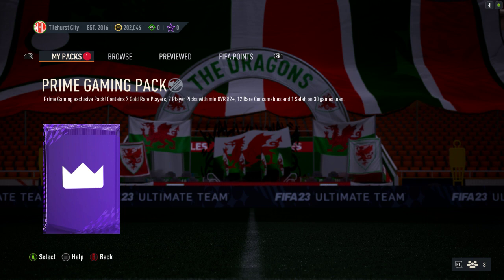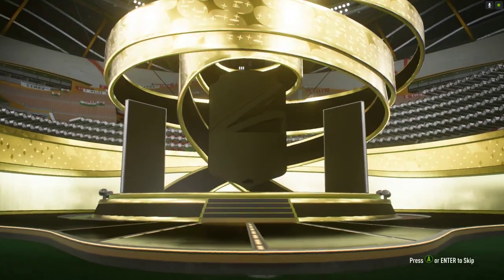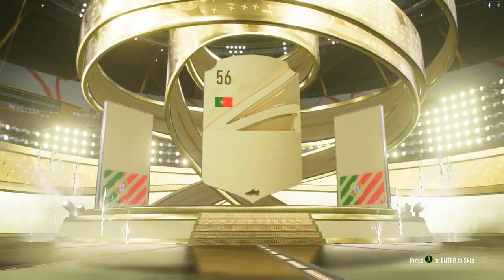Obviously the Salah loan isn't going to be the most usual thing at the moment, but there you go. It's all untradeable, but there is the chance to get some special cards. So let's open this up — it's 22 free items essentially, so let's give it a go.